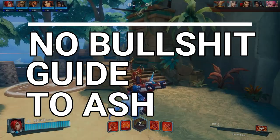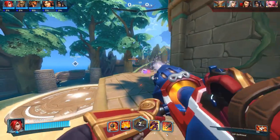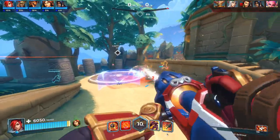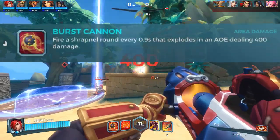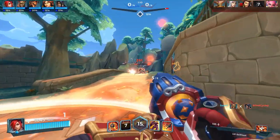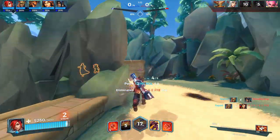This is a No Bullshit Guide to Ash. Ash is a semi-frontline champion, which basically means she plays in a traditional tank role, like Fernando. She has 4900 health and fires a burst cannon that does 400 AOE damage in the form of a projectile. This can be changed with a talent.